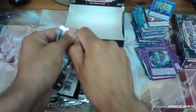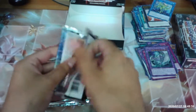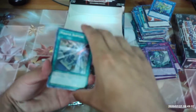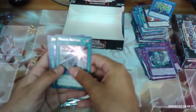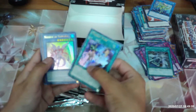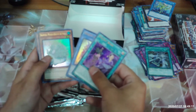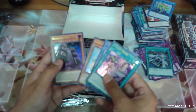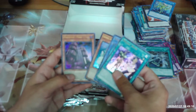Looks like we've got about six or seven packs left. Miracle Rupture, Psychic Wave, Necroz of Gungnir, another Kalantosa Mystical Beasts of the Forest, and our fourth Numeron Wall.